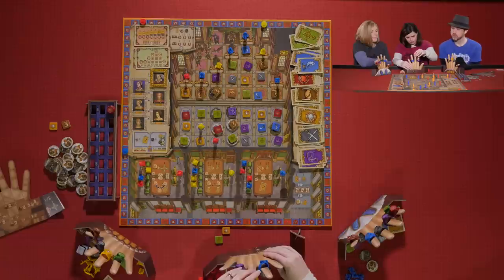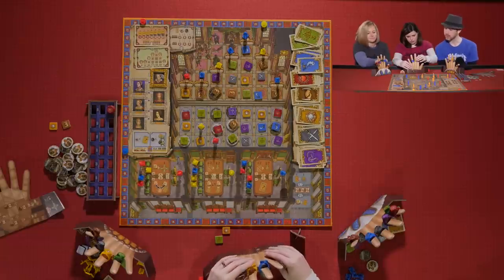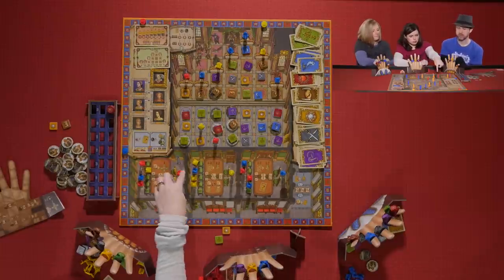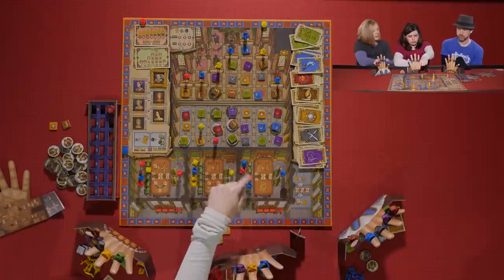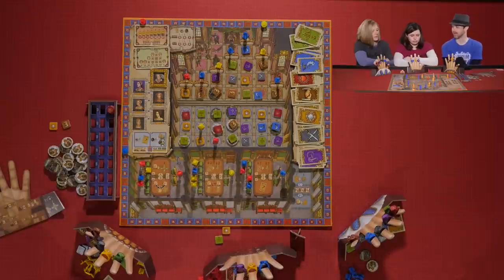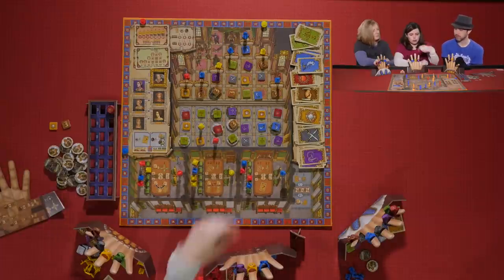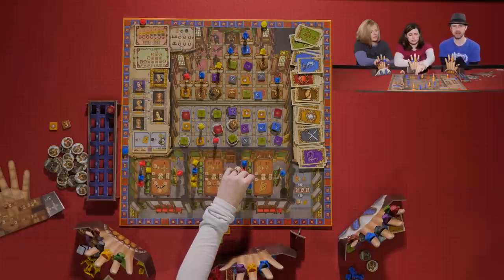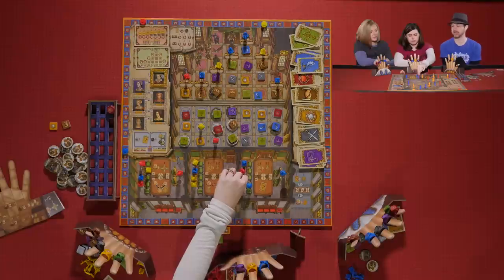Sarah still gets a table action because she had a courtier bumped off. All three players count their remaining courtiers and confirm everyone has exactly one activation left — this is the last action for each player.